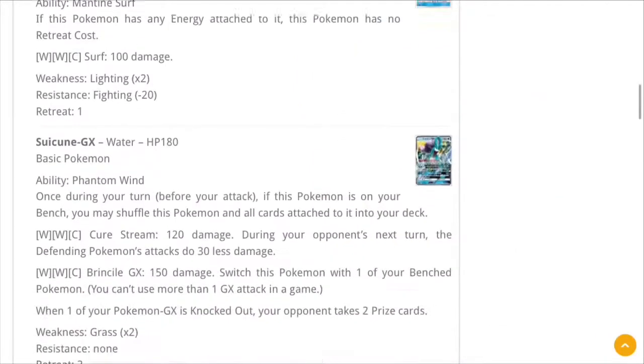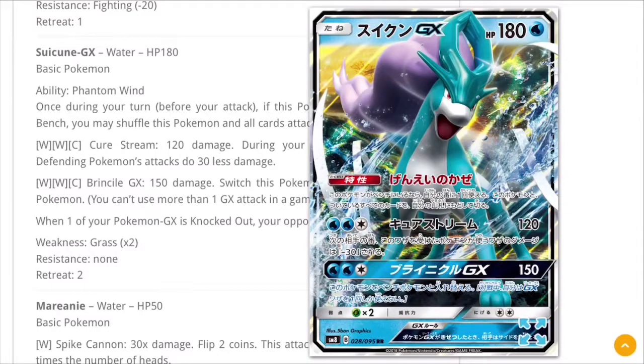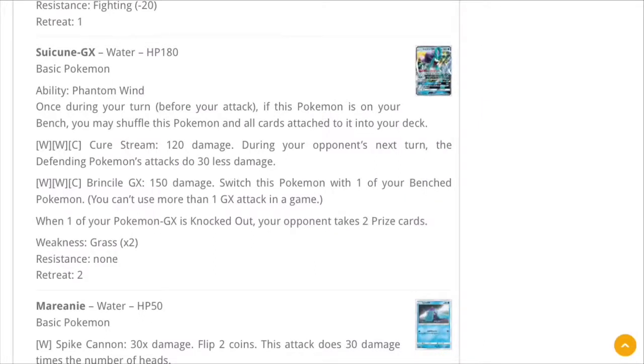Finally — Suicune GX! Suicune has a GX card, ladies and gentlemen. However, it's a weird one because Suicune really should be a powerful card. There's a whole game based around Suicune — Crystal Pokemon, Crystal. The ability is: once during your turn, if this Pokemon is on your bench, you may shuffle this Pokemon and all cards attached to it back into your deck — essentially saving Suicune from being attacked.